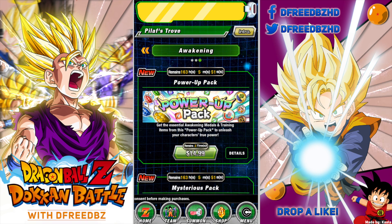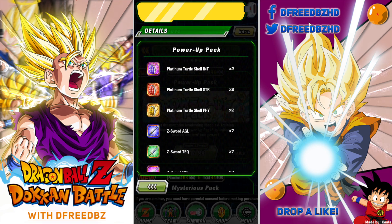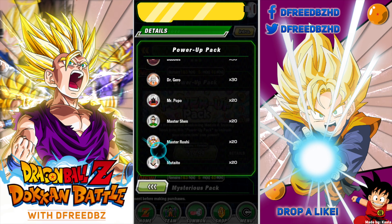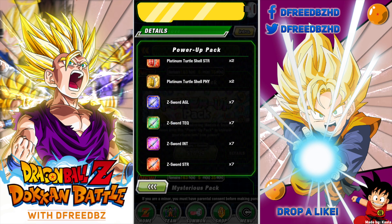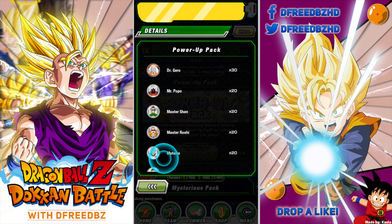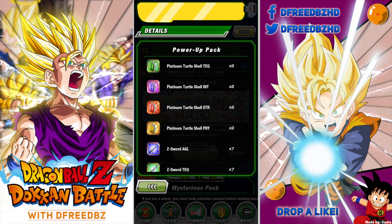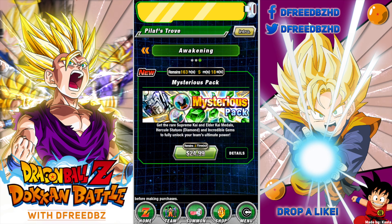This next one is available three times — I'm assuming three times overall, though it could be three times a week. We'd have to check the news because the details button doesn't actually say. Either way, $15 for this? $15 for some swords, some shells, and some medals. Three times — that's $45 — to get you 90 Gregories, 30 Bobbidies, and these other rare medals. Six turtle shells of each color and 21 swords. Not worth it.